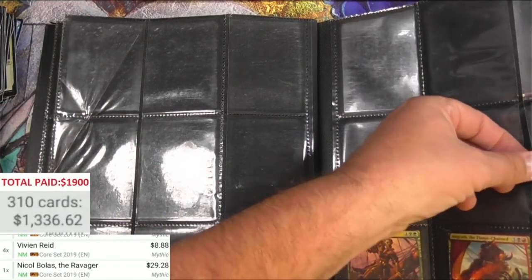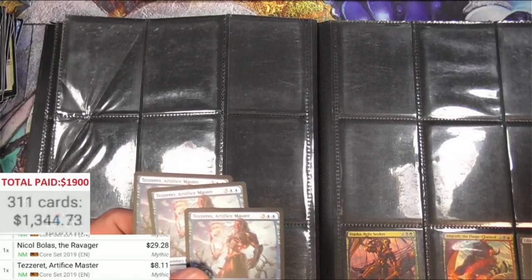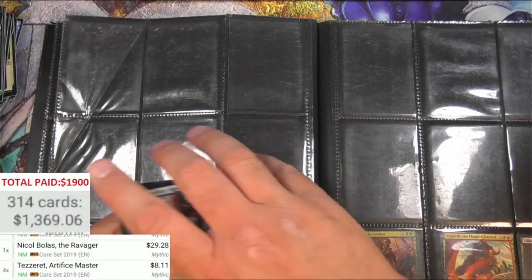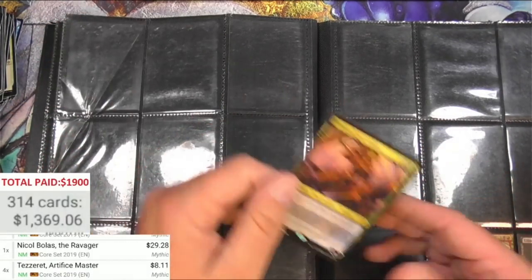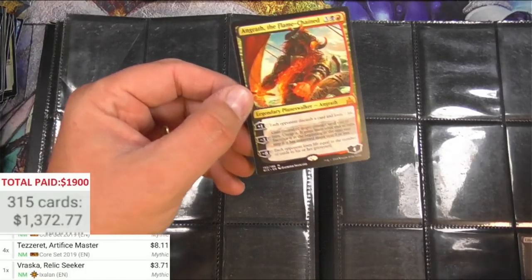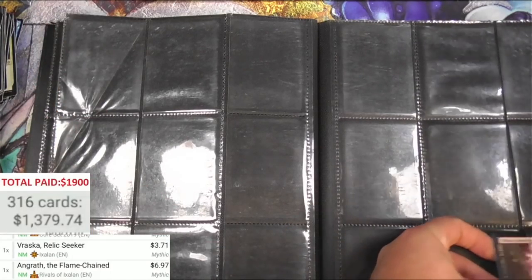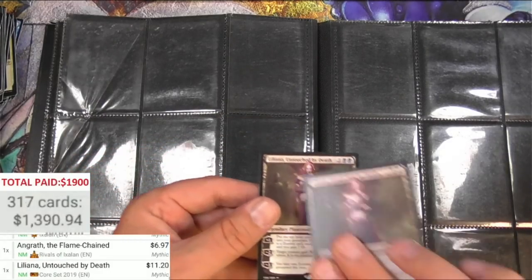Tezzeret, Artifice Master — four of those at eight bucks each, great. Just one Vraska — three something. Got an Angrath. Liliana, Untouched by Death — two of those at eleven bucks each, great.